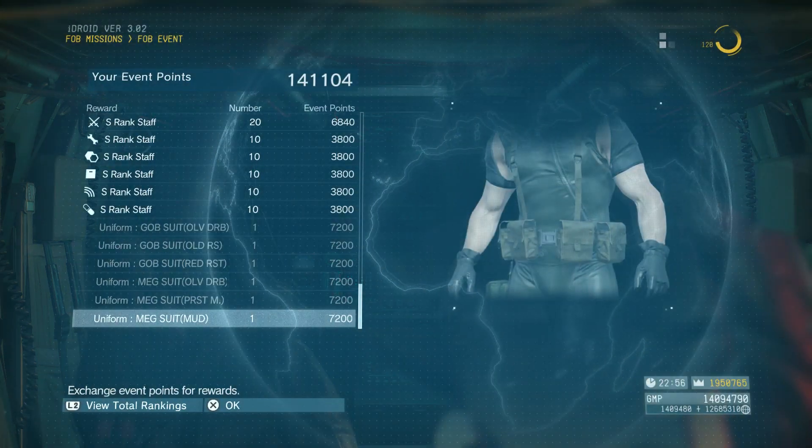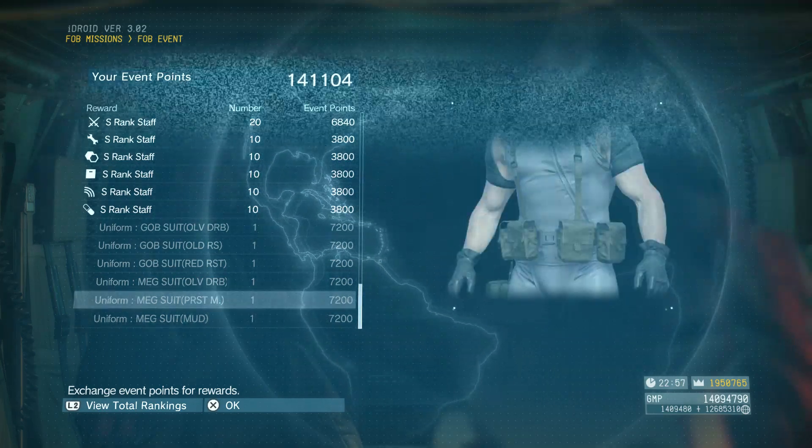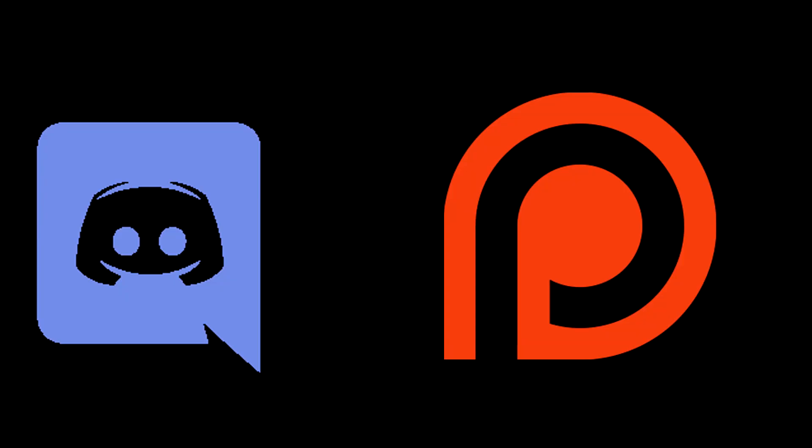Every event we're going to get two new colors for these suits. This time we have Red Rust and Rose color for the Goblin suits, and Mud and Parasite Mist for the Megalodon suits.